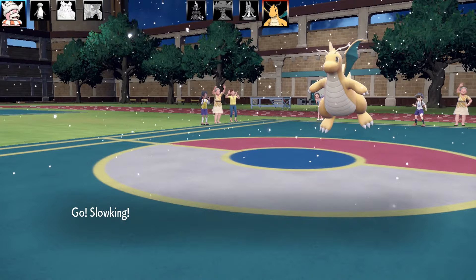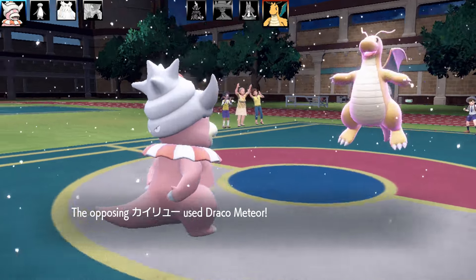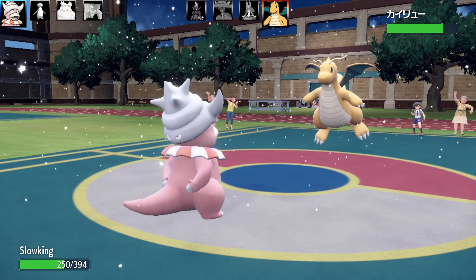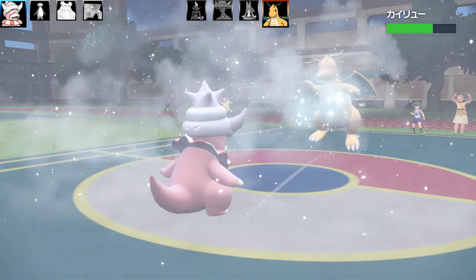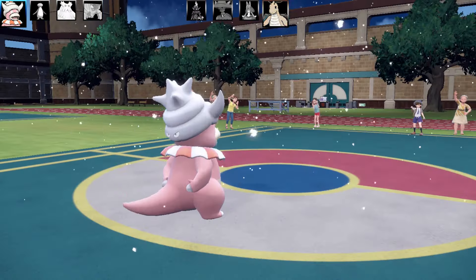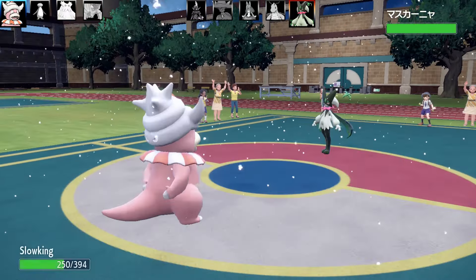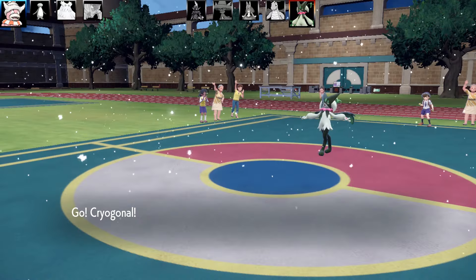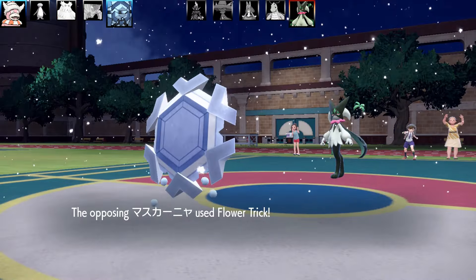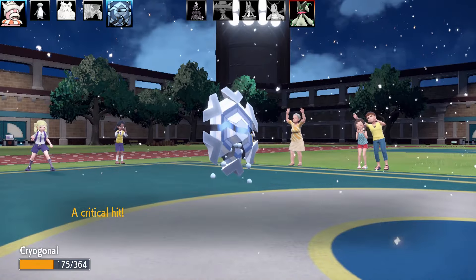Next Pokémon is Slowking. It gets hit by Draco Meteor but takes barely any damage, dropping Dragonite's Special Attack by two. I use Blizzard - the obvious move for an ice-type team. Slowking's moves are Blizzard, Future Sight, Fire Blast, and Tera Ice, with max HP and max Special Attack. That's a great move in the snow since Blizzard hits 100% accuracy under snow.